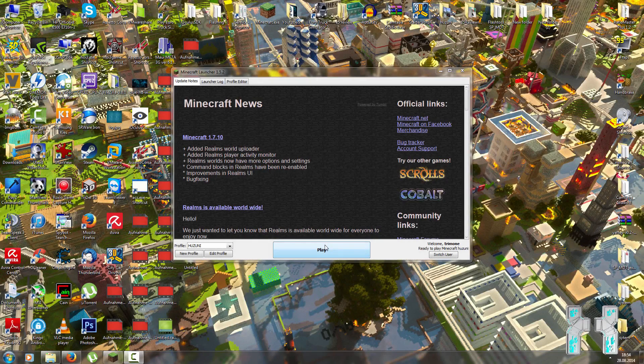Hey, what is up guys and welcome back to a new Minecraft hack client test video. Today we'll check out the new Hasuni update which works with Minecraft 1.7.10. As always, you can find the download link from the official developers down below in the description. If you don't know how to install a hack client, please check out the installation tutorial which you can also find down below in the description.